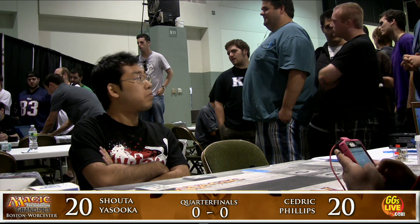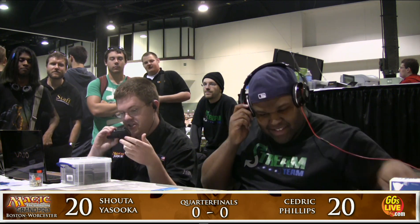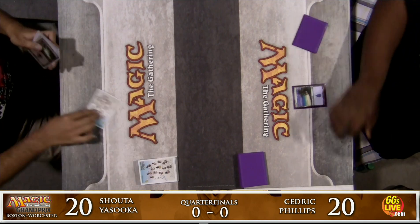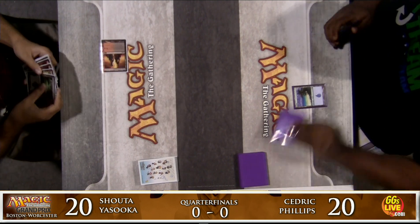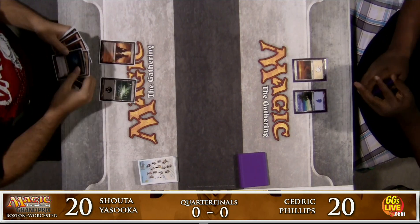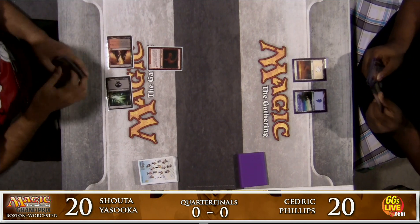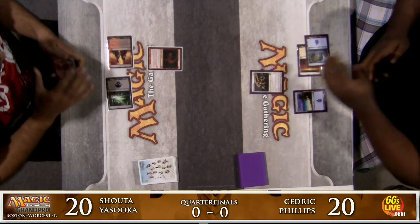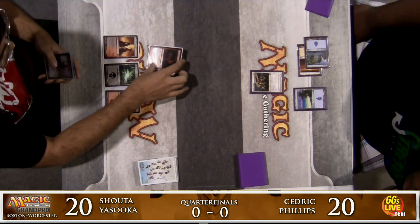And he's facing off against Cedric Phillips on the right-hand side of your screen. Cedric Phillips sending a tweet to his followers before they can start, and it looks like Cedric will start things off. Cedric has the ability to play first thanks to the new play-draw rule — he finished the Swiss in second place, so he'll get to choose to play first against almost everybody in this top eight. He leads off with Island, Plains, and off of Dragon Skull Summit. Shota on an aggressive black-red deck and Cedric on a blue-white Skies deck.